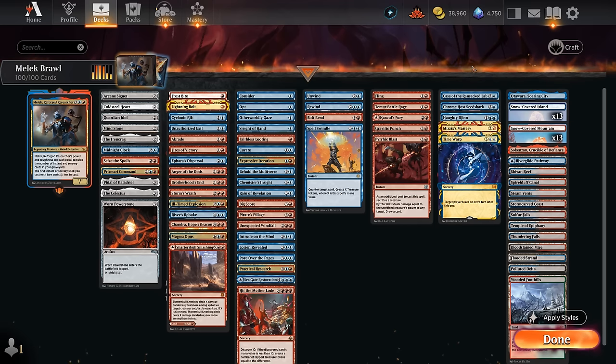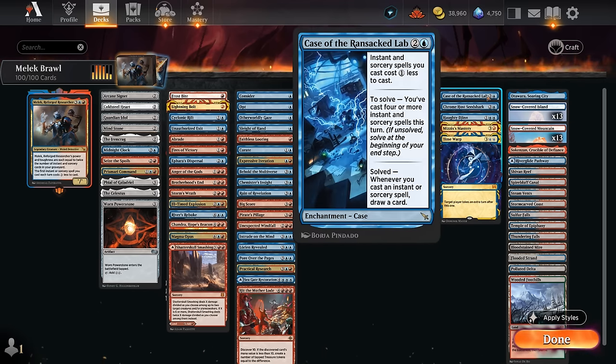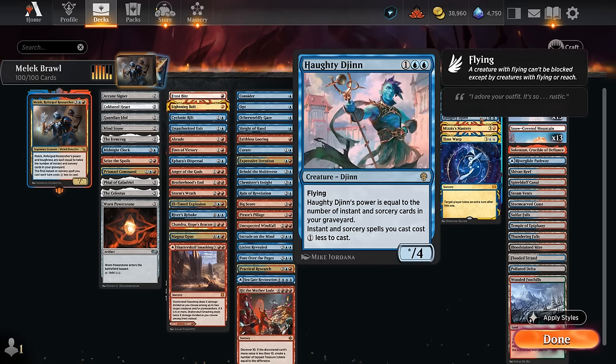The miscellaneous section includes Case of the Ransacked Lab, which discounts our instants and sorceries by one — making it easier to cast more of them in the same turn. If we cast four or more, we solve the case, and then whenever we cast an instant or sorcery spell we get to draw a card. The Hottie Djinn also discounts our instants and sorceries by one and grows its power equal to the number of instant and sorcery cards in our graveyard — it doesn't get doubled like Malek, but at four toughness it survives some of our three-damage sweepers.